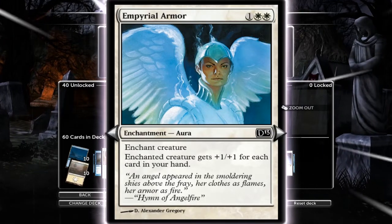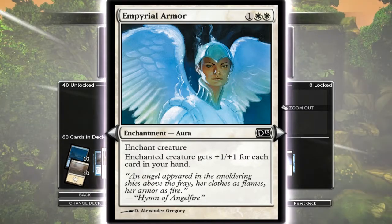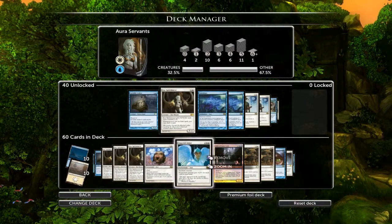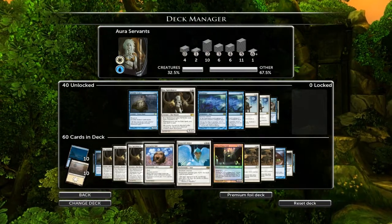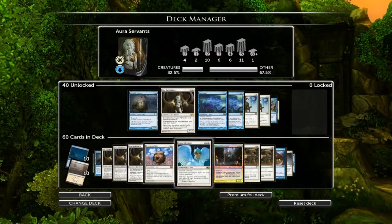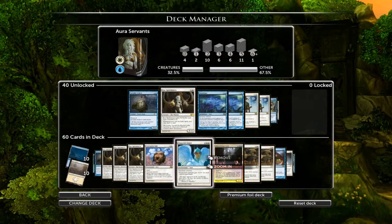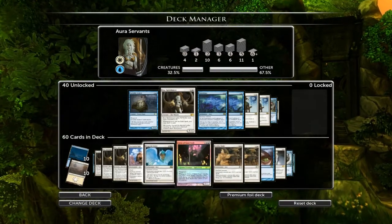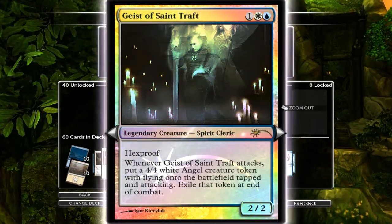I currently run one of the Imperial Armour - you get plus one, plus one for each card in your hand. Early on it's really good. You can win the game by dropping this on top of the Spirit Dancer and if you've got seven cards in hand, she's going to be like a nine-eleven, possibly - she just becomes ridiculously massive. If you're playing against decks that have very little removal, that is a brilliant combination. So I'm only running one of them, there are two in the deck. This is a great card - the Geist of Saint Traft.